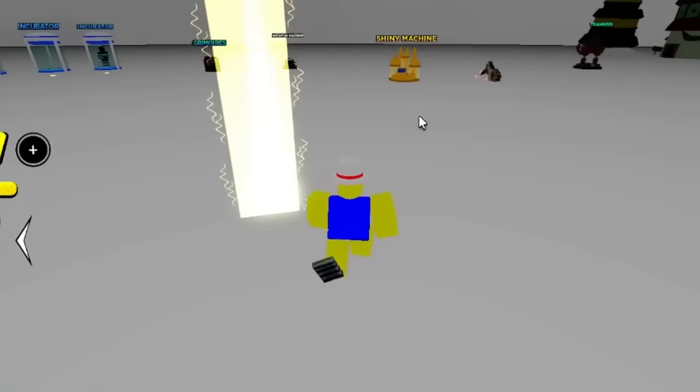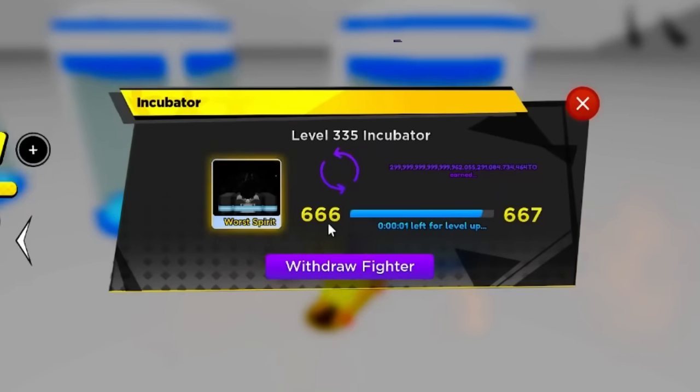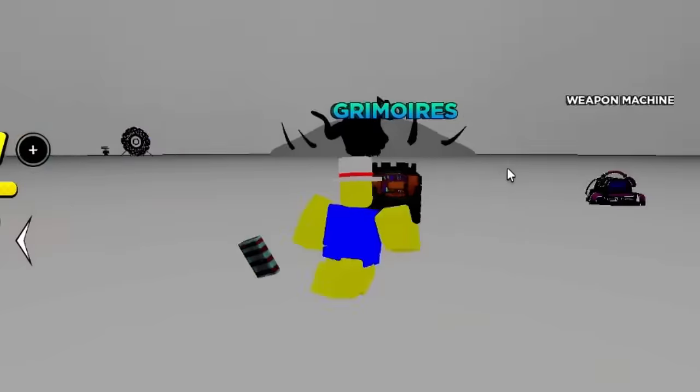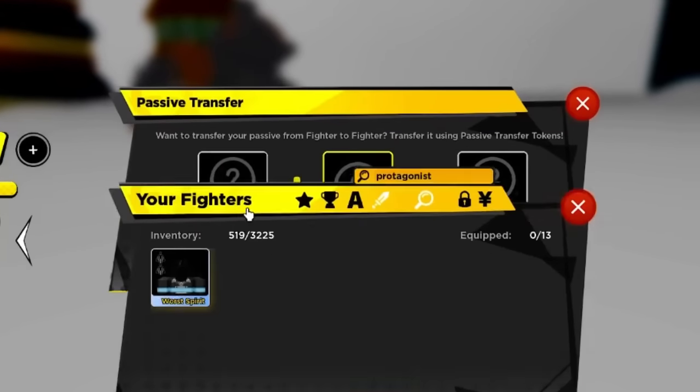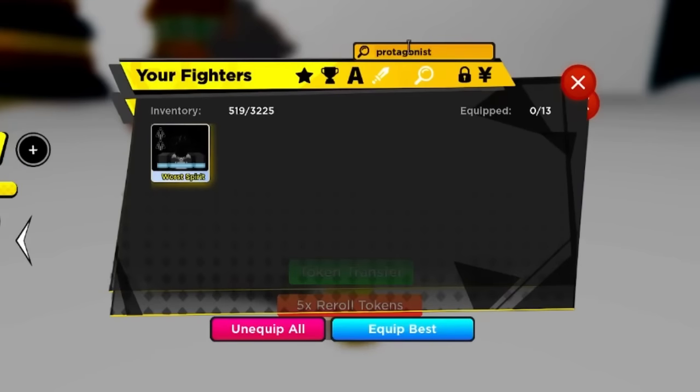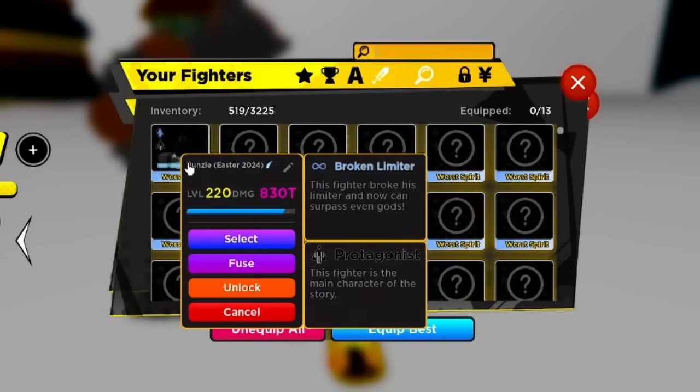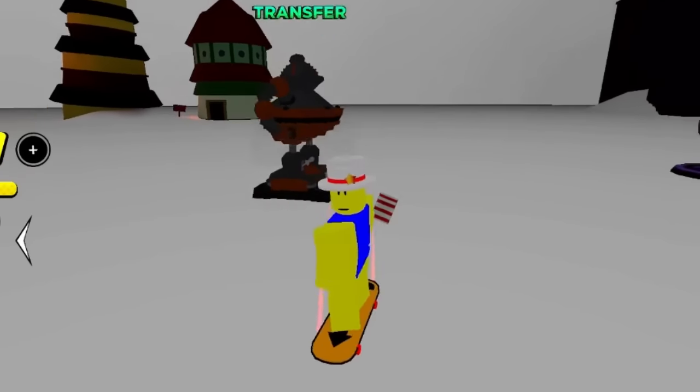Getting to incubator level 335 - maybe for you guys 325 or 330, let me know in the comments. We're going to withdraw him, take our unit to the transfer machine, select it, and transfer the passives off the bunny. She still has both of them - Regsurrection and Sunrise. If you couldn't get the winter passives, now's your chance - these ones are apparently better.